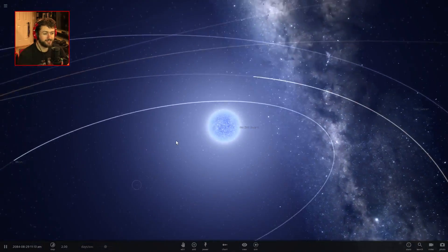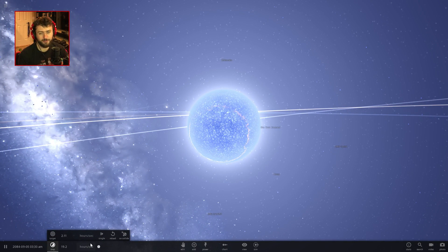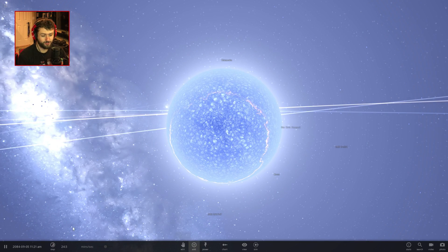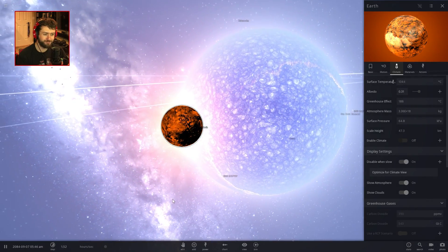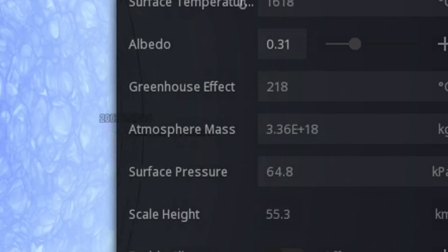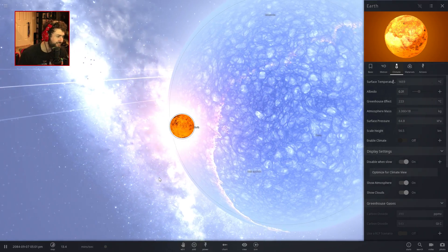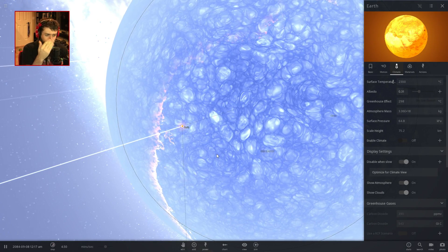Anyways, I'm getting too distracted analyzing — now we gotta launch another planet. Let's be a little bit more modest this time. Let's just throw Earth at the Sun. Oh boy, now it's starting to burn up. Will it make it? Maybe it'll just be like a comet and burn up in the thick atmosphere. Its mass is already down to 3 times 10 to the 18 kilograms.